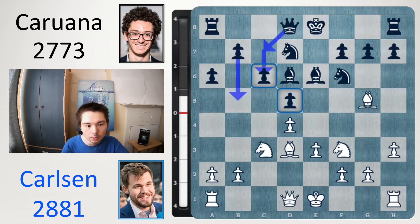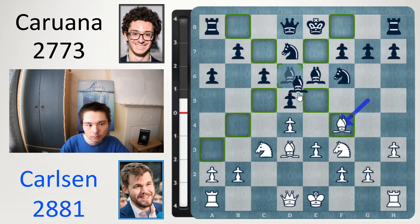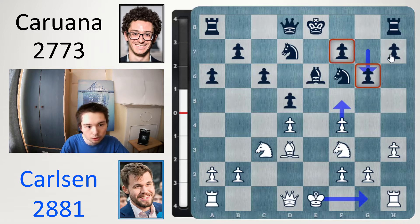Carlsen now plays bishop f4 because the bishop on d6 is strong, so let's get rid of it. Queen c7 played. Now you don't want to take the bishop because after take, white's got ideas of f5 and if you play g6, then white can play f5 later. Castle first and then try to break up the structure on the king side.